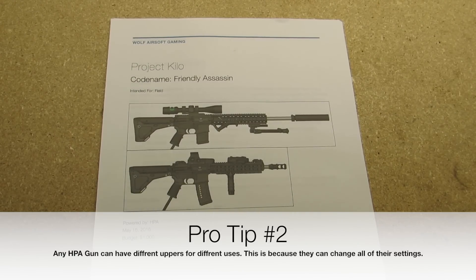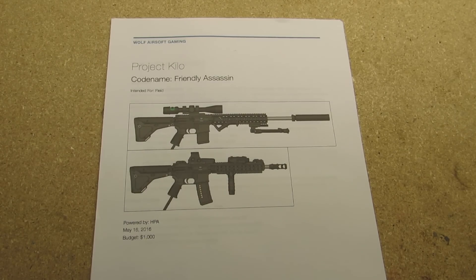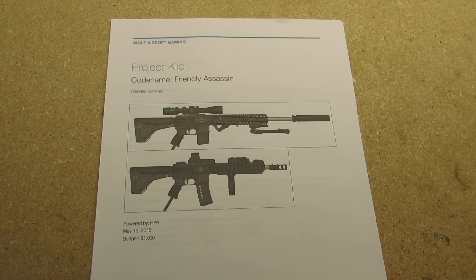I know I'm not always going to play sniper, and you could build additional upper receivers like a CQB or a light machine gun, or whatever floats your boat. But these are the two that I've come up with so far. I started — or I actually finished the plan on May 16th, and the budget for this is about $1,000, but I don't really have a budget because it's going to be replacing a lot of other guns. If you want to finance a gun, consider selling your old ones in order to replace it, because you can only use one gun at a time anyway.